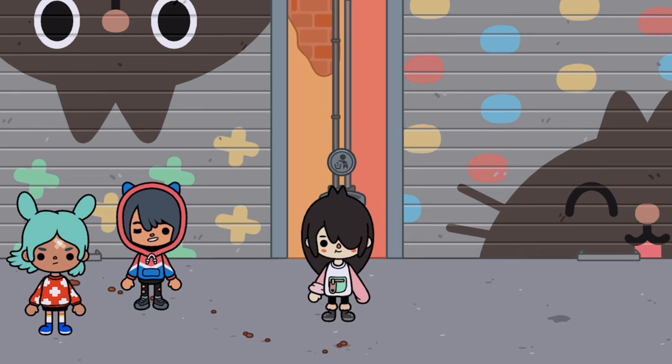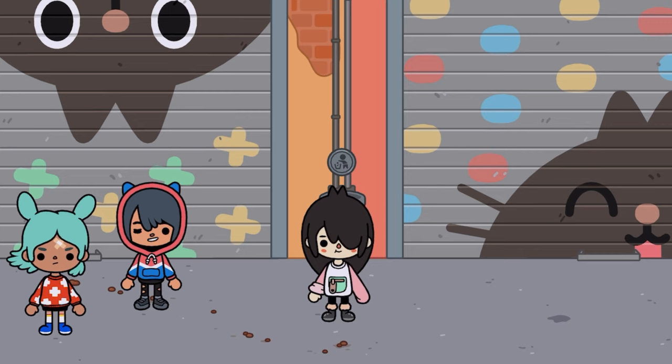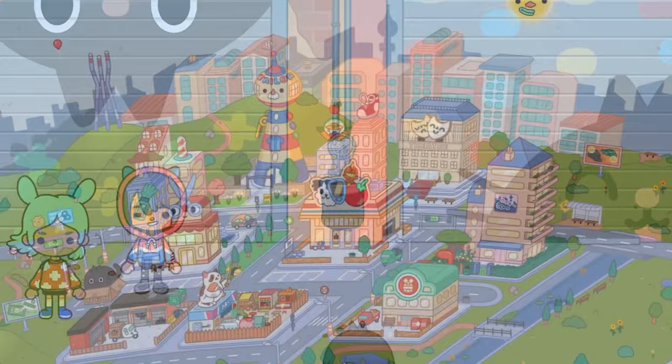The first character that we're going to need is Nari, and we're going to go and get Nari right now and bring her over. Everything you need in the area is basically located in Bob City, so you just need to go to all the areas there. Let's go ahead and take Nari to the first location.